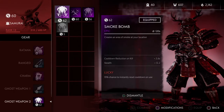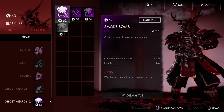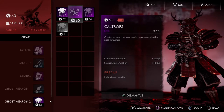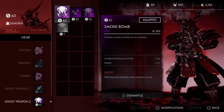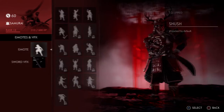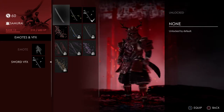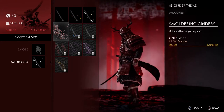Last but not least for ghost weapons, smoke bomb is probably the best. Caltrops are really cool to stop enemy movement, but you can already do that with smoke bomb, and with smoke bomb you can essentially kill people stealthily. That's pretty much it for the gear.